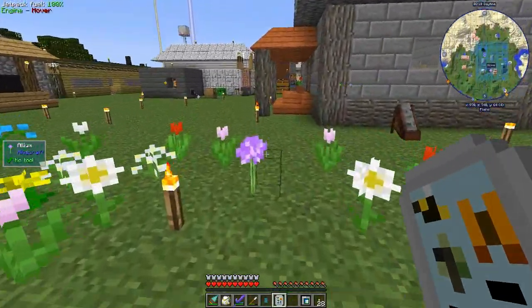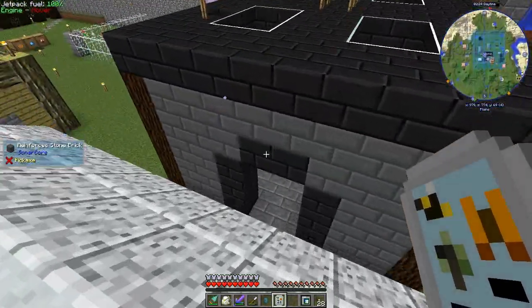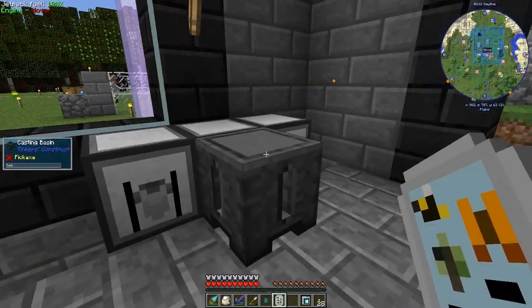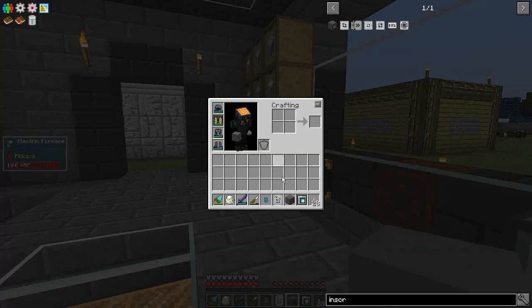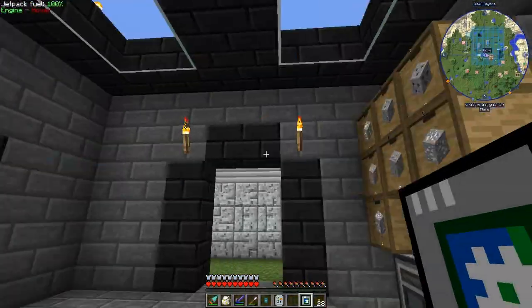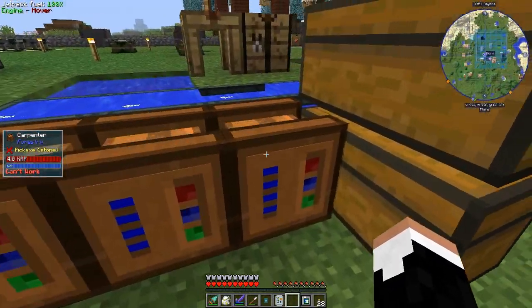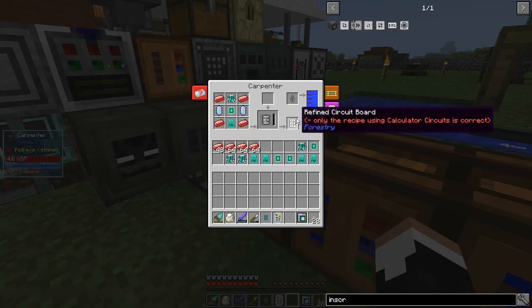But that's not what we're going to do this episode. Last episode, I tore this out and established actual ore processing. I have totally caught up my backlog of ores. I also have this thing set up which will allow me to make molten steel, which will allow me to make steel. I have three different carpenters here: one producing intricate circuit boards, one producing basics, one producing refined.